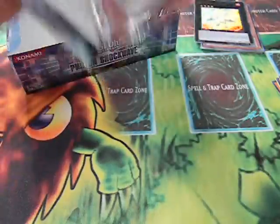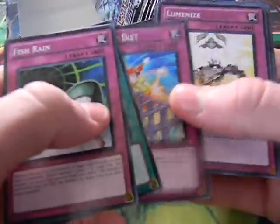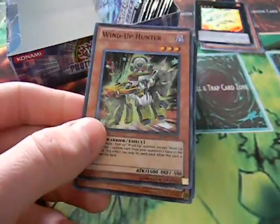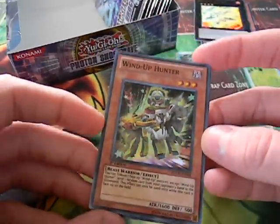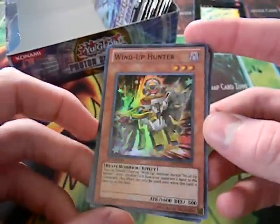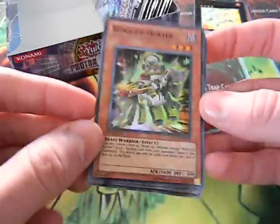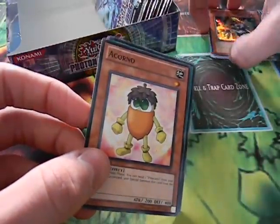Next pack: Space Cyclone, Damage Diet, Luminize, a Junk Defender, and a super rare Wind-Up Hunter. Another nice card. Wind-Up Hunter is crucial to the new Wind-Up decks and he keeps going up in price. I think I still need one, so I'll probably keep this one — if not, it might be up for trade. Wind-Up Hunter — now we're getting good pulls.